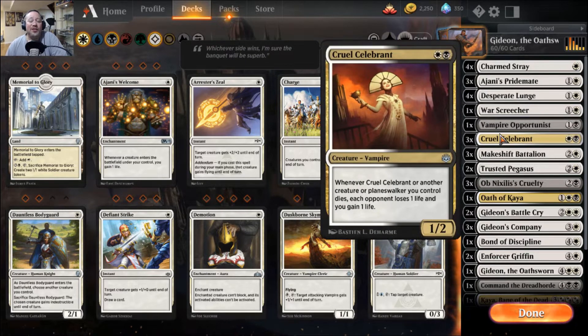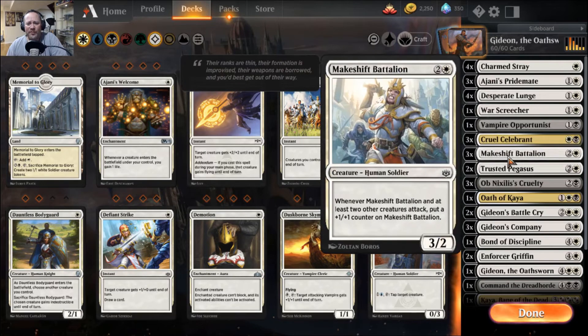Three Cruel Celebrants — you're seeing a ton of these in Standard play right now, especially in Orzhov decks and some Rakdos decks going for that Mardu color scheme where they're sacrificing creatures and gaining life. This one's actually really cool, and again plays off Ajani's Pridemate's ability to gain life. Makeshift Battalion is a 3/2 — when you attack with at least two other creatures, you get to put a +1/+1 counter on it. Yeah, it's okay.